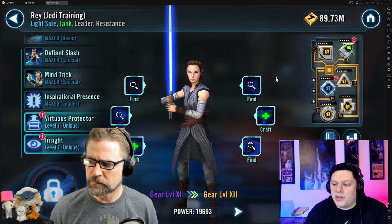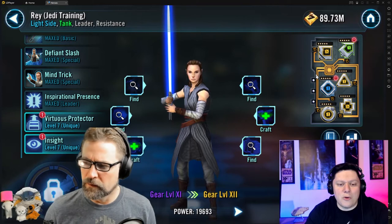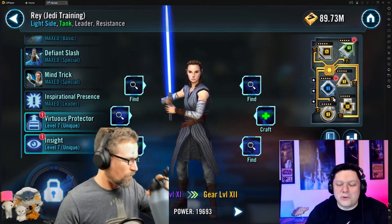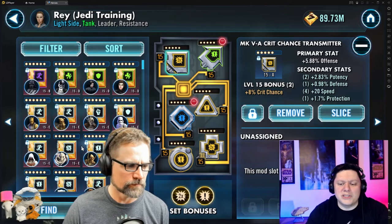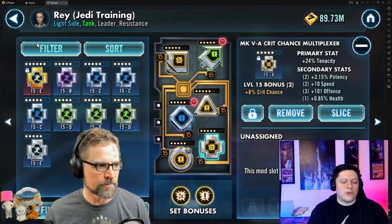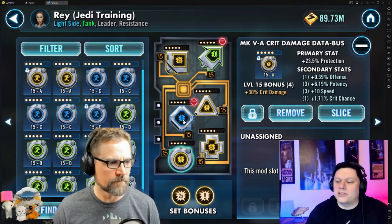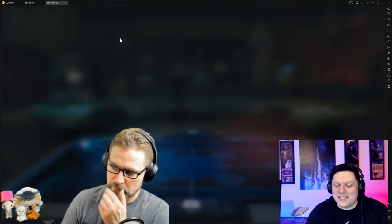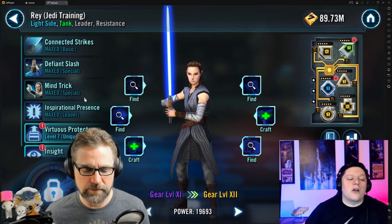The first thing you have to worry about with Rey is speed. For the longest time I ran an actual speed set on her. I've grown my mods better now so I don't need a speed set for her, but most people — especially in early game — you're going to want to run a speed set on her. You're running speed set on BB-8 because BB-8 gets a ton of turn meter from having R2 on the field, and then BB-8 gives a ton of turn meter to Jedi Training Rey. That team outruns basically any team in the game.